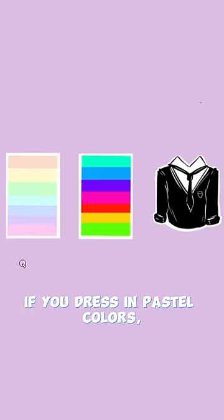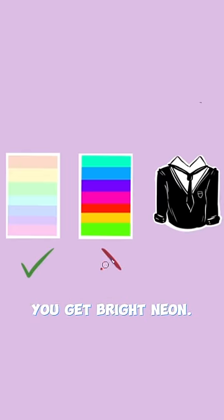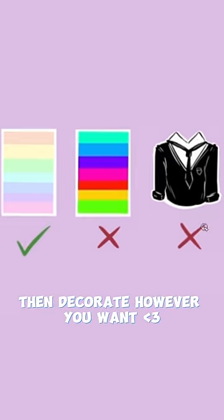If you dress in pastel colors, you make your OC wear them. If you wear a mix of dark and bright clothes, you get bright neon. If you wear dark clothes, your OC gets a suit. Then decorate however you want.